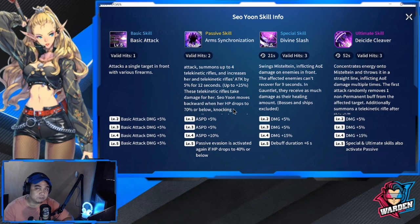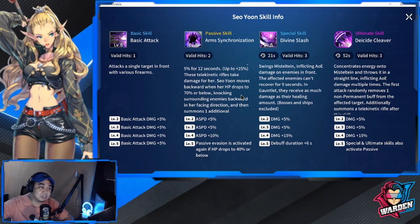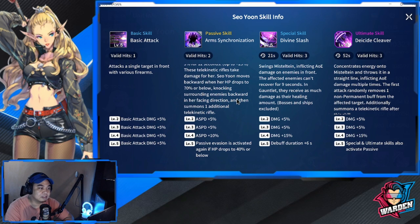The enhanced attack summons up to four telekinetic rifles and increases her telekinetic rifles' attack by 5% for 12 seconds, with a max of plus 25%. These telekinetic rifles take damage for her. Seo Yun moves backwards when her HP drops to 70% or below, increasing her distance from enemies, knocking surrounding enemies backward, and summoning one additional telekinetic rifle. Her attack speed increases from levels 2 through 4 with a maximum of 20%.